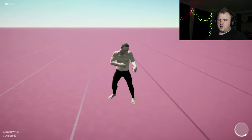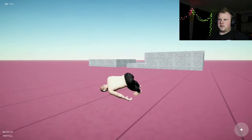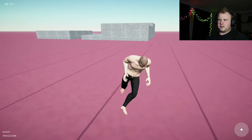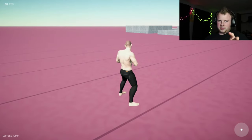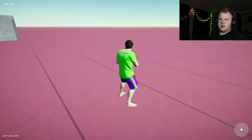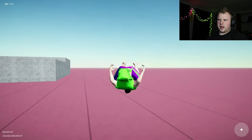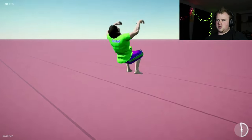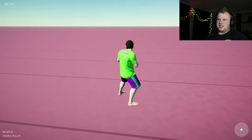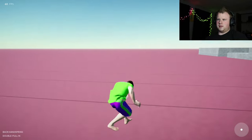I don't know if they'll ever add quint cork — that might be too much — but you can do anything from a backflip to a triple full. One really cool thing in this game is that I made my very own character. I did the best I could. Here's another really cool one: a double full in. It's not the most realistic game in the world, but it's still really cool — you can do stuff like back handsprings and more.